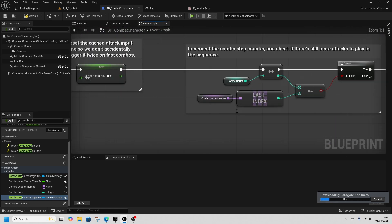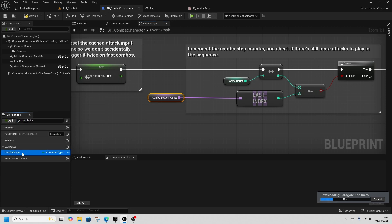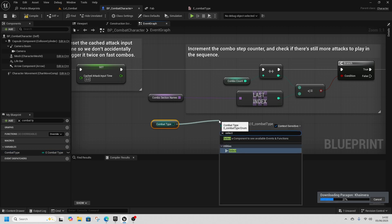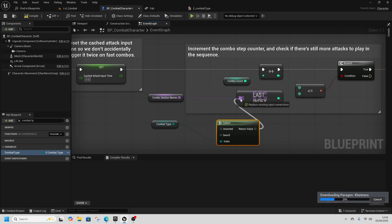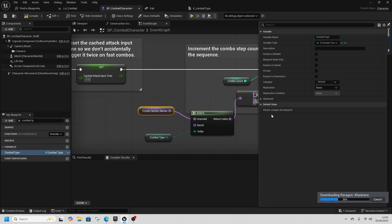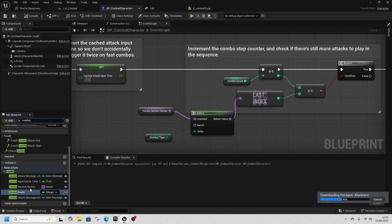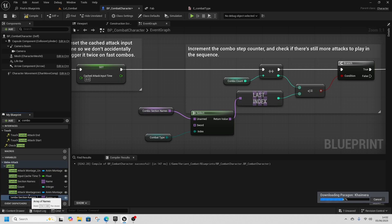Down here we have the combo section names. Get the Combat Type variable again and do a Select off it — the return value goes into the last index. Combo Section Names Unarmed goes in here. Open Details and go to Combo Section Names (you may need to compile for it to appear). We also want to duplicate that variable because our sword combo is going to have four sections, not three.